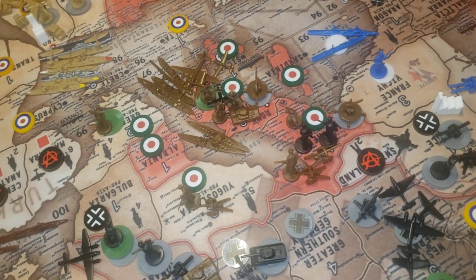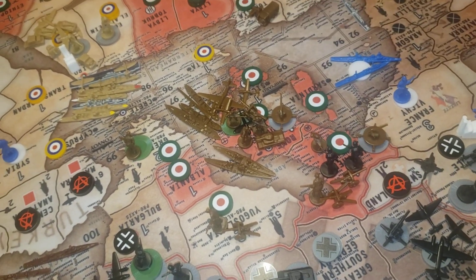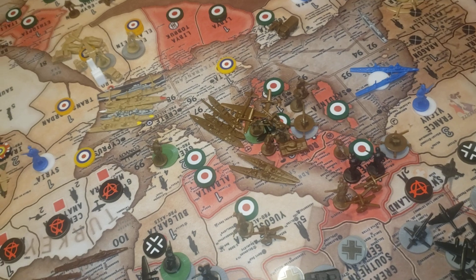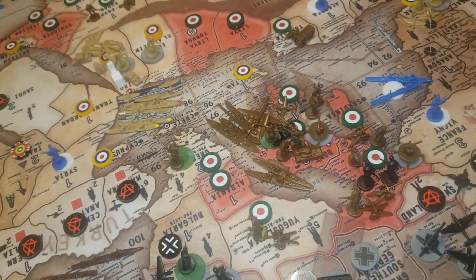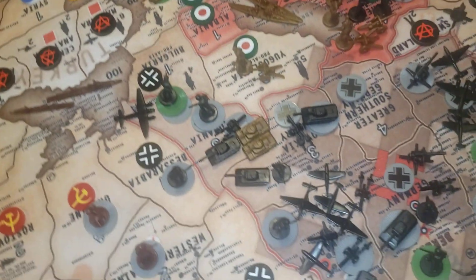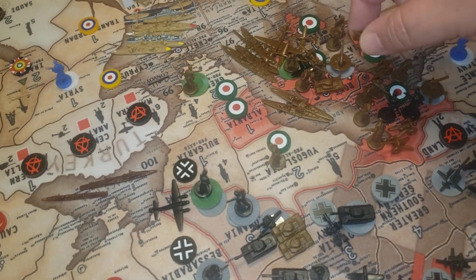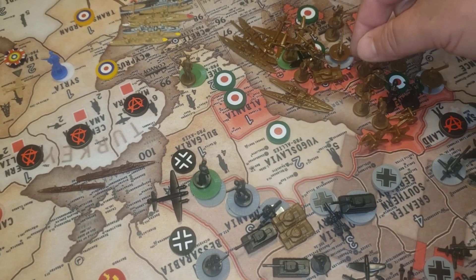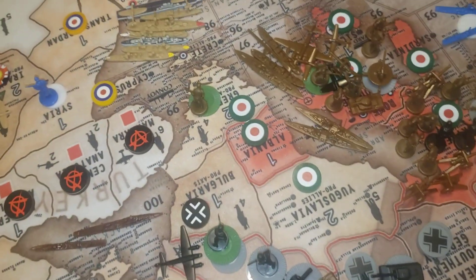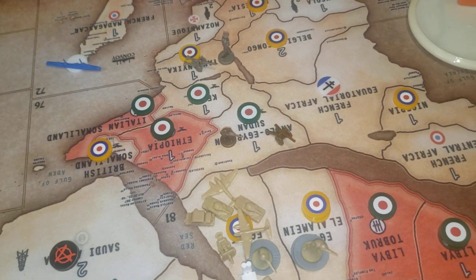I'll place one artillery and two infantry in Rome. That would leave an artillery and three infantry in Northern Italy. That leaves me with two tanks in Romania. I'm going to bring the artillery and infantry from Yugoslavia into Northern Italy as well. So: two tanks in Romania, four infantry in Greece, mech and an artillery in Tunisia, infantry and artillery in Anglo-Egypt Sudan.